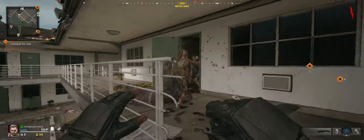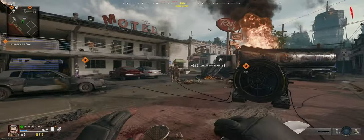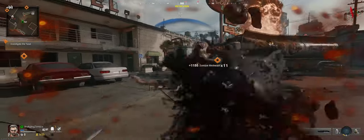The first thing I like to do is jump up here to get those zombies to come out. Technically, that step you can do whenever. I just like to do it early in the round because it gives a couple extra zombies to give you a little bit more essence from the start.